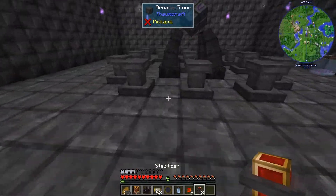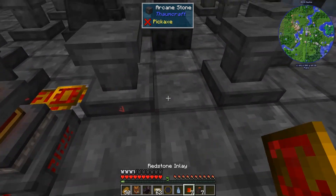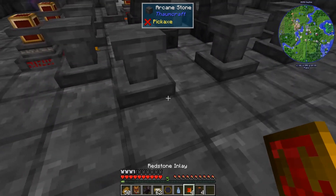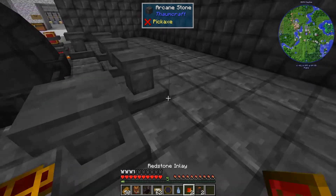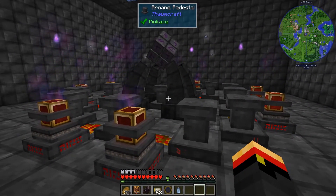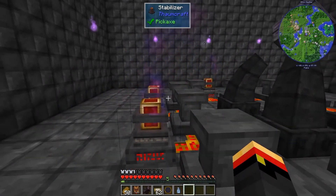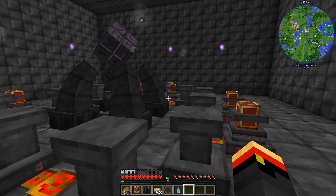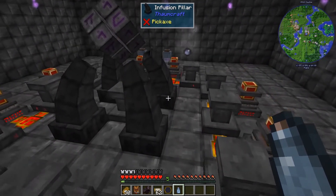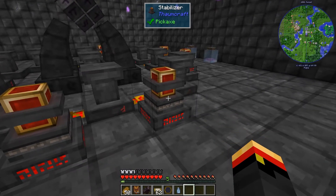Basically, a redstone inlay will connect a pedestal to a stabilizer. We're going to put them in here like this - I'm going to start with eight, and might add more depending on if we need them. What the stabilizers do is they help offset instability in the infusion - they release it as flux in the environment, so we get more flux, but we can clean that up. It will take the instability and keep the infusion stable, which is just what we're looking to do for some of the more complex recipes. You can see we're getting a lot of flux right now just keeping the altar stable - that's okay, we have ways to clean flux up. That's how you build and deploy your stabilizers.